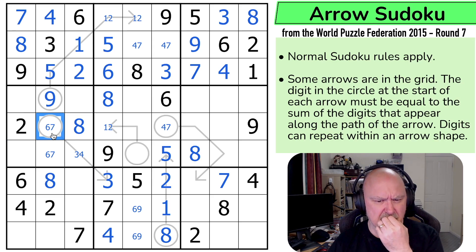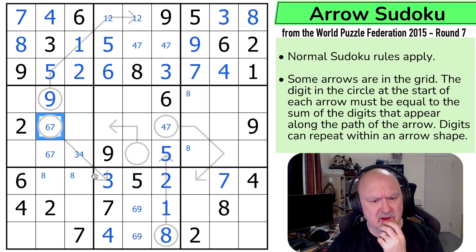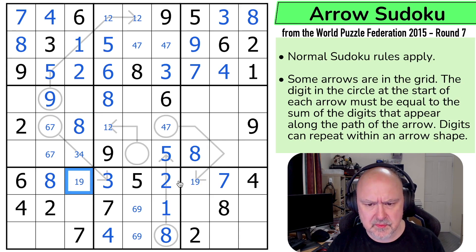Why had I taken eight out of there? If I roll this back — why had I limited that to six or seven? I feel I must have done it for some reason, but I can't see what it was. Oh — because of six-seven, six-seven. That places the eights. That's really cool. So these are one and nine. That's trusting your pencil marks — and I didn't trust my pencil marks. Can't put nine on the arrow. That's the one. That's the nine.